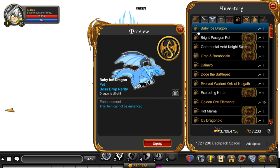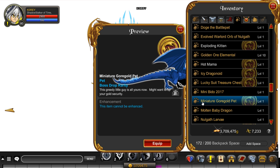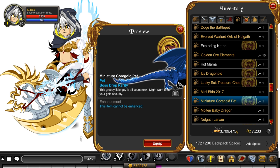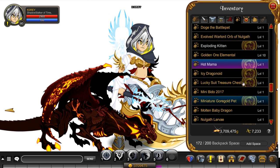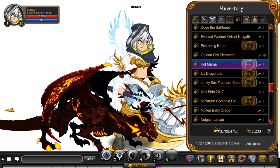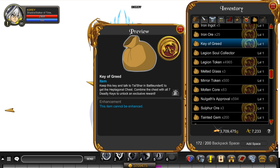Gorgold the dragon itself drops three different pets, and they're all member only. The first one is the Baby Ice Dragon. The second one is a miniature Gorgold pet — that's a tongue twister. You can't really see it here since I don't currently have a membership, but I'll re-up it on Friday. It's pretty large, similar to the Hot Mama Dragon that came out last week, except it's a Gorgold dragon — basically a scaled down version of the boss.